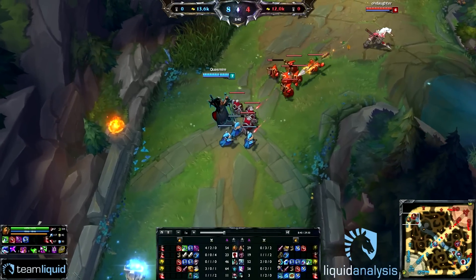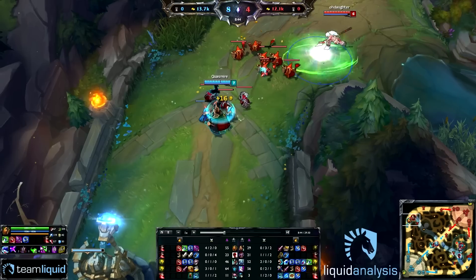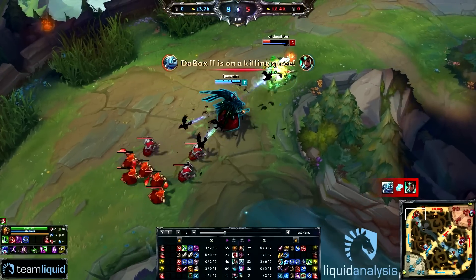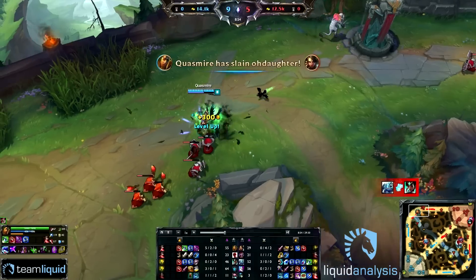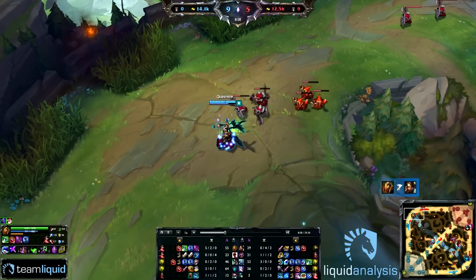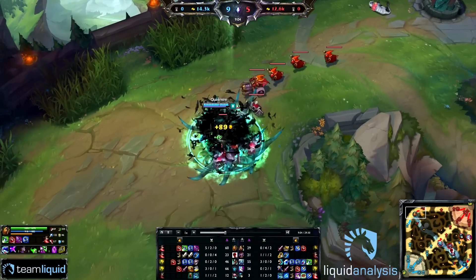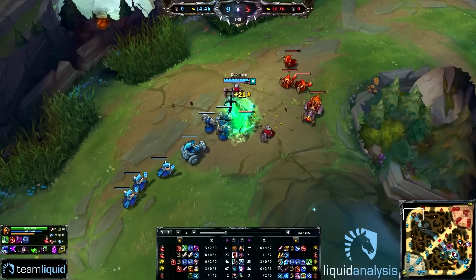In this case he's playing versus double AP. He catches the Nidalee with Nevermove, and when you're in range to catch someone with Nevermove you can basically fully trade. He kills Nidalee from 100 to 0 with one full combo burst, which is very surprising but something that Swain does a lot if he manages to land his Nevermove.